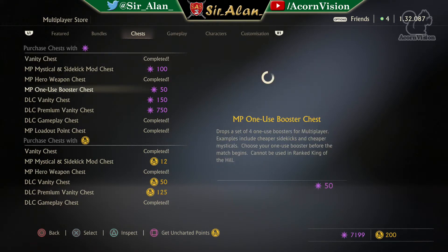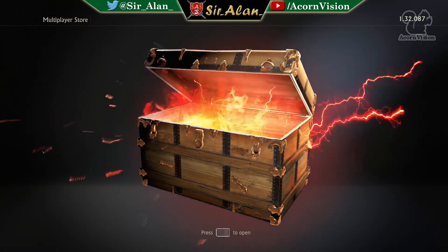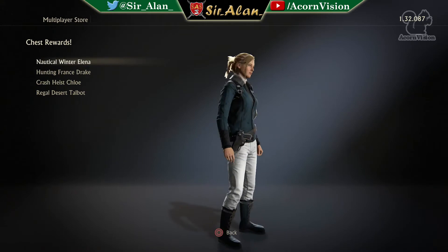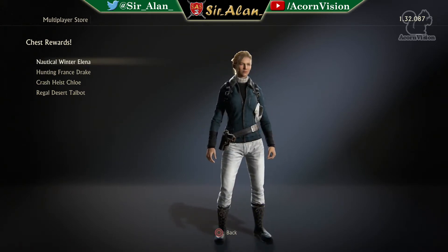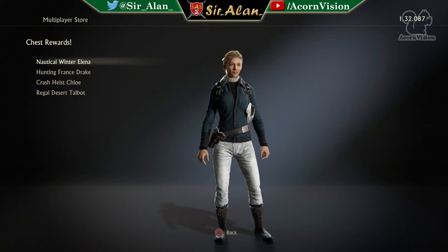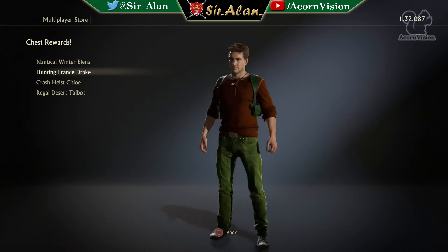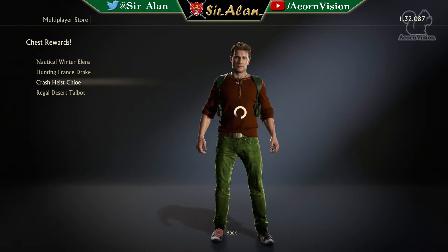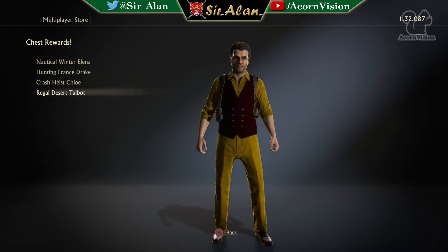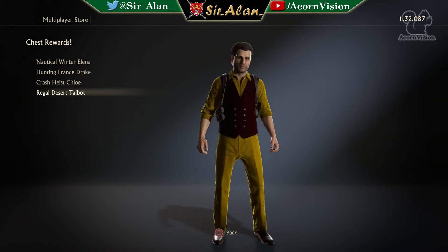This one's quite nice, I quite like this. Unless she's going on holiday or something - ski resort, I can picture it now, on the slopes sitting in a cabin lodge somewhere with a hot drink. Hunting France - Drake, I'm not feeling this camo at all. This one's going to be horrendous. Well, you certainly wouldn't want to go on a heist wearing that, it just sticks out so much. I can see Talbot wearing this - that sort of mustardy yellow.